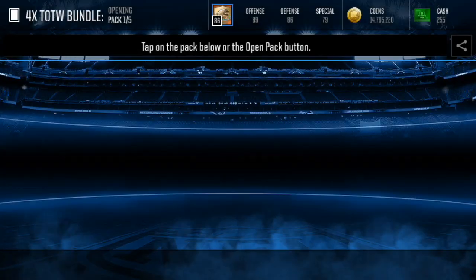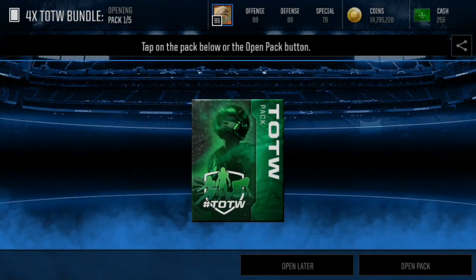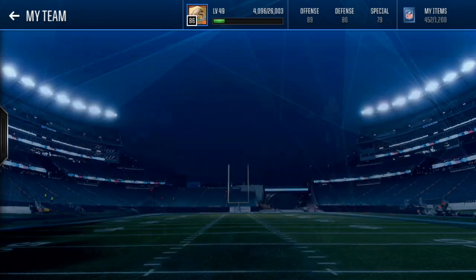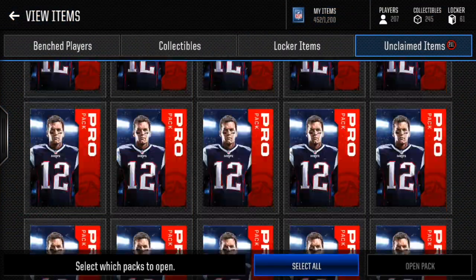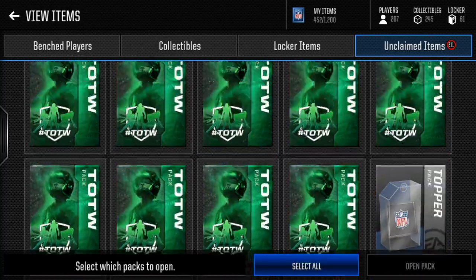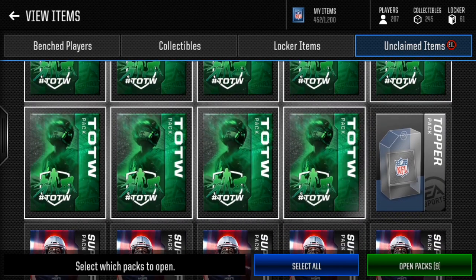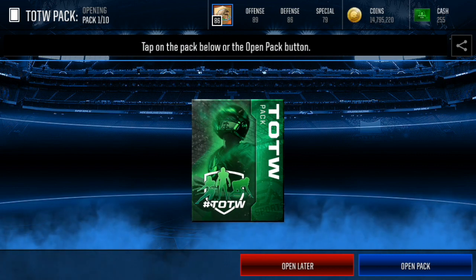So also, there are five Team of the Week packs you can buy today. I have them saved up, and along with the Team of the Week bundle, we're gonna purchase this. We're gonna save this and then open all packs. We're gonna go over to My Team, go to My Items, Unclaimed Items, go down to the Team of the Week packs, and open these up. We've got nine of them plus a bundle topper.